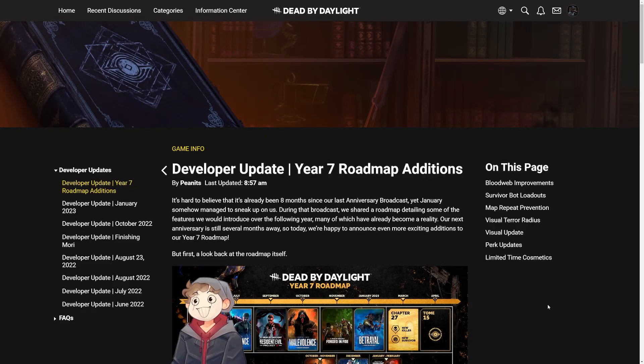What's up guys, it's Tat. Behavior today put out a developer update where they're updating their Year 7 roadmap, and there's some pretty cool stuff here that makes me really excited for the future of the game, especially for the next mid-chapter. I wanted to quickly go over it with you guys here today in case you haven't read it — and if you have, you probably want to see my thoughts on it.